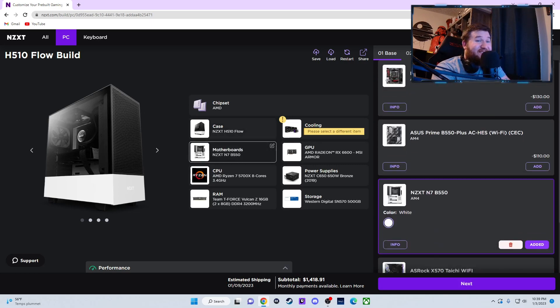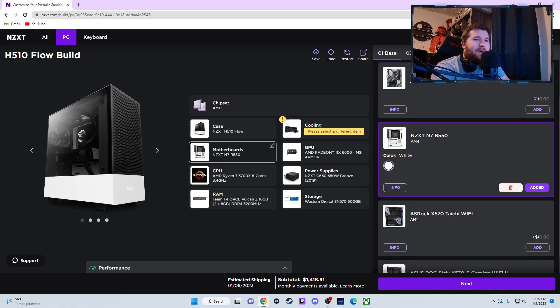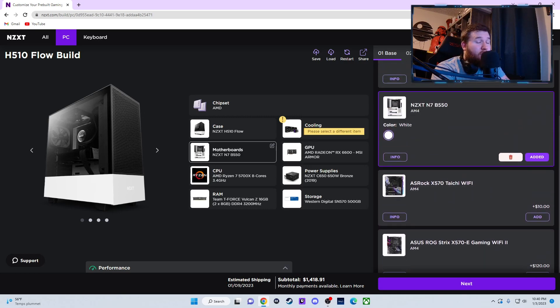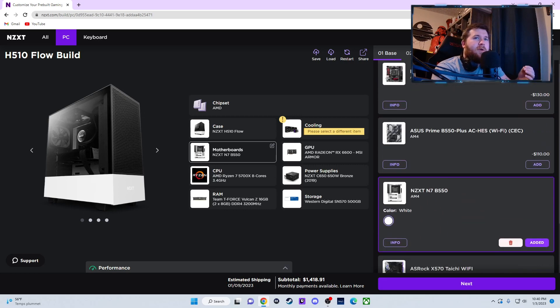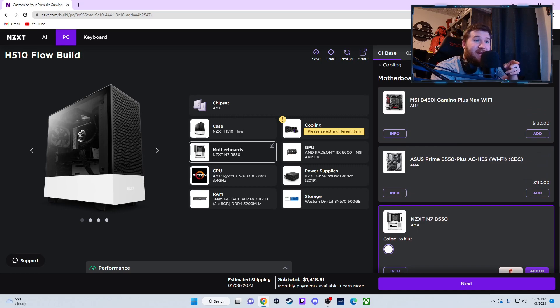You can get the NZXT N7B 550 — it's just a big white motherboard. You could go a little fancier if you wanted to spend that extra $10. Or you can actually do the Asus Prime B550 Plus ACHES, which is actually the same exact one that's in my computer now that I have zero issues with. It's not as gamey, maybe not as over-clockable, but it will save you $110.